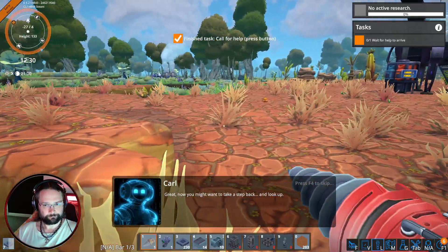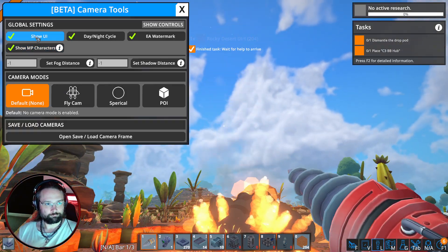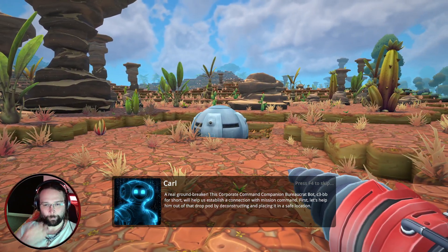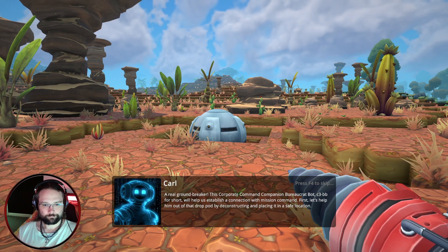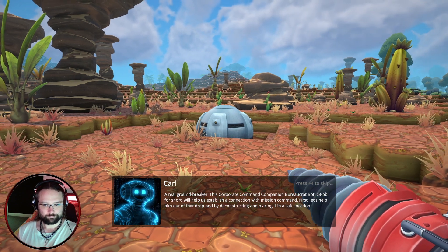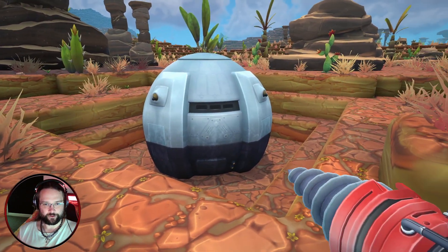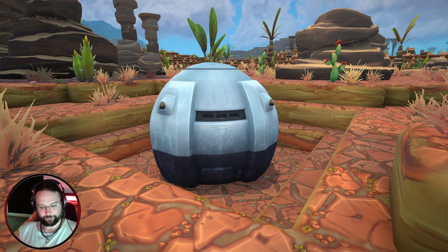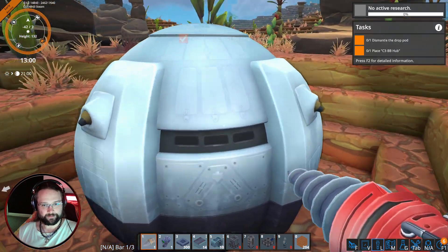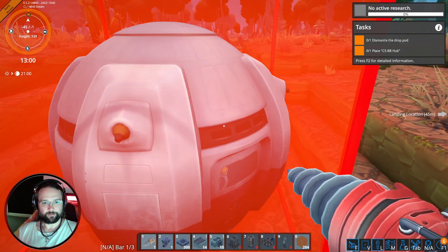You might want to take a step back and look up. 'A real ground breaker, this' — I see what he did there. Companion bureaucrat bot C3-BB, C3-BB for short, will help us establish a connection with mission command. First let's help him out of that drop pod by deconstructing and placing it in a safe location. I want to screenshot first. You can get quite nice screenshots in this. Right, let's dig you out of here. Dismantle the drop pod.